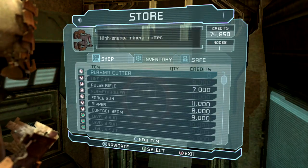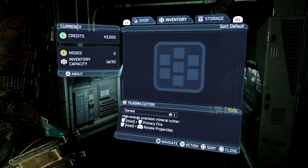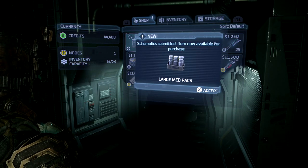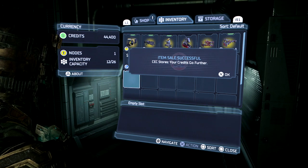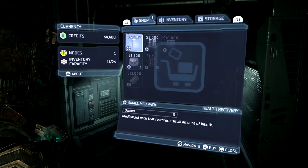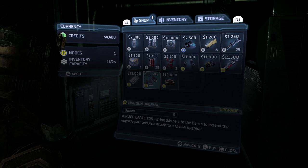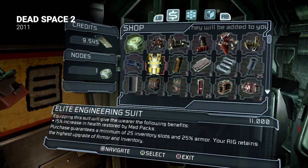Another menu you'll need to interact with frequently is the store, which allows you to purchase, sell, and store items, and also lets you change into any available suit you have. The old store has been completely thrown out in favor of a design very similar to the store found in Dead Space 2, although it makes a number of improvements. The design is cleaner with less embellishment and more contrast, allowing information to be scanned faster. Items are now grouped with their price so you don't need to glance at the information panel to find costs, and the information panel takes up less room, sitting lower in the visual hierarchy. The only thing kept from the original design is the category tabs with icons and labels, although the save tab has been renamed storage, which is more intuitive. Leveraging the store from the sequel was a clever way to keep this menu in-universe while dramatically improving the UX.